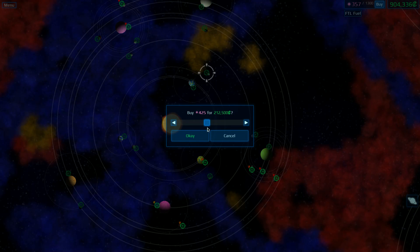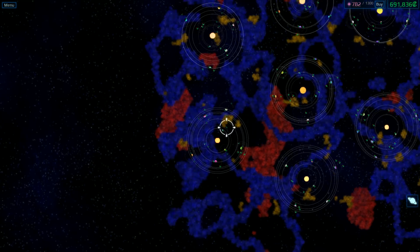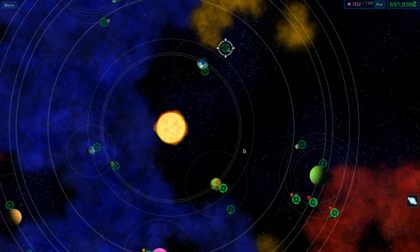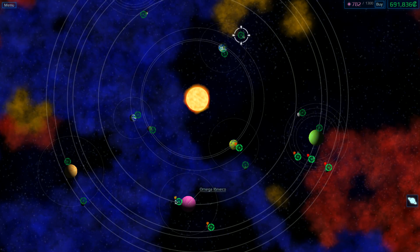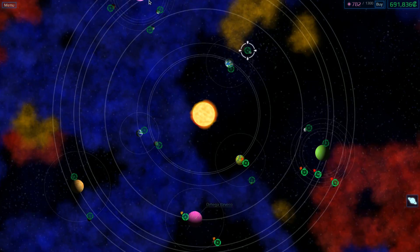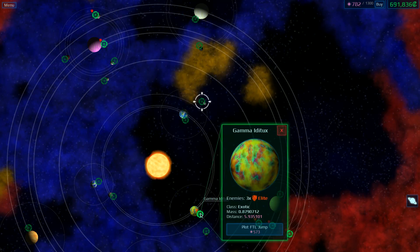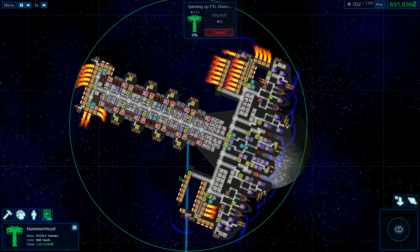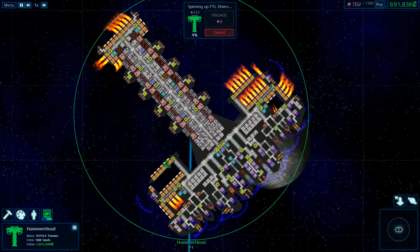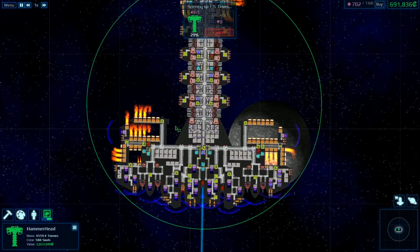Let's buy a couple hundred thousand worth of fuel. I'm going to have to spend my reserves just feeding this beast, so I have to hit more lucrative targets. I'm not sure I can afford to go after the lighter targets anymore. Such is the problem. Three elites — let's go munch on them. Come my people, charge the FTL drives.